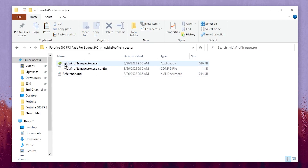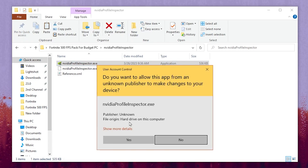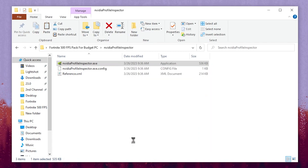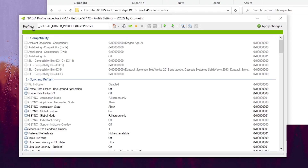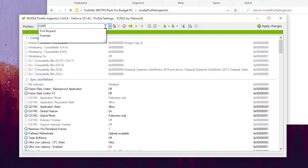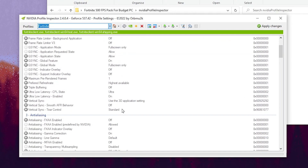Inside the Nvidia Profile Inspector folder you will find the Nvidia Profile Inspector executable file. Right click it and run as administrator so you get full access to the application and can do all the optimization. Go to the profile tab, search for Fortnite, and you will find the Fortnite game config for your Nvidia control panel. Using this tool we can change some important hidden Nvidia settings.